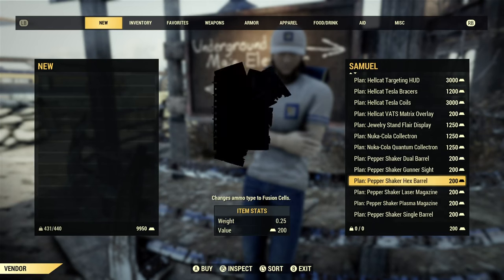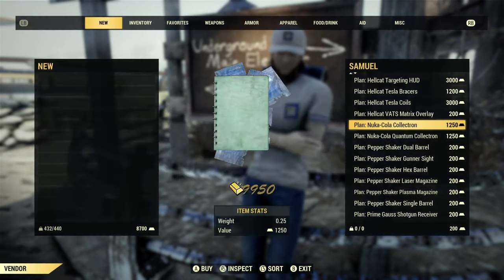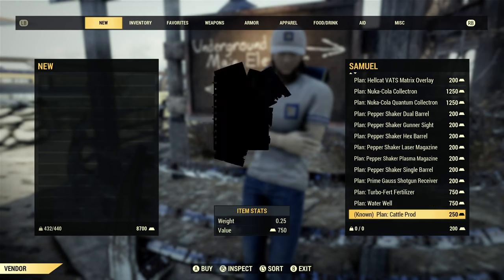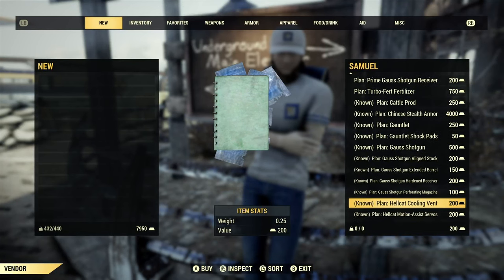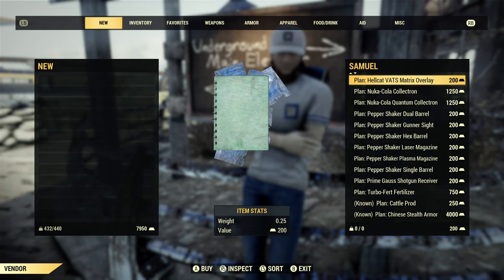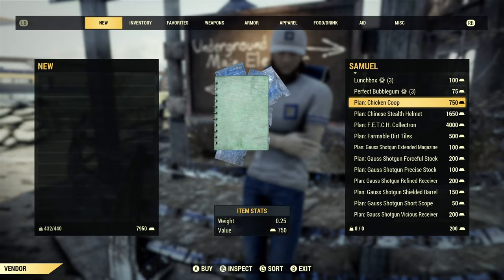Let's see what else we have in here. All the Hellcat stuff - not really a big fan of all that. Ooh, the jewelry stand flare display - I did not pick that up with the last update, so I'll grab that. The Nuka-Cola collectron - I don't really know if I need that, I kind of already have the fetch one. The plan for a water well - I'll pick that up, might be a good thing for a camp. I don't really need any Hellcat plans or Gauss stuff at all.